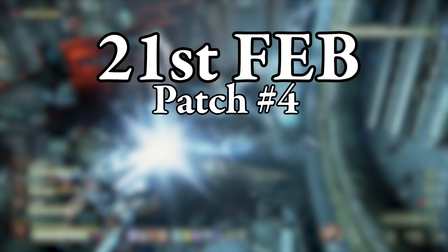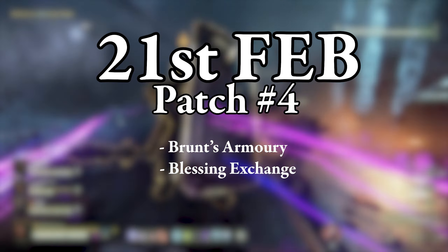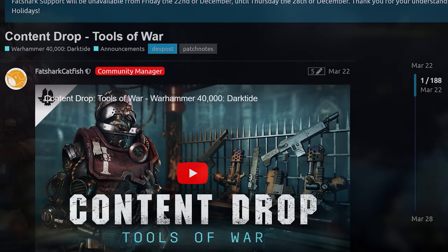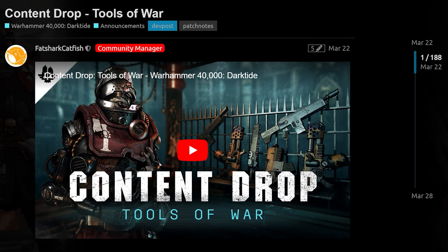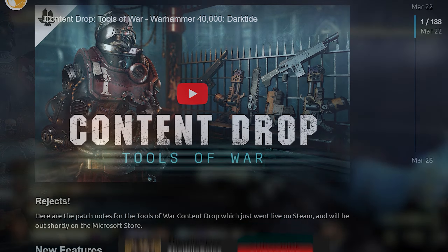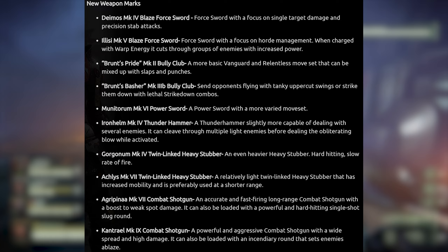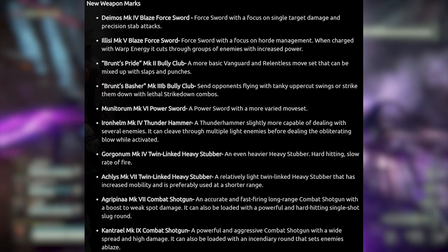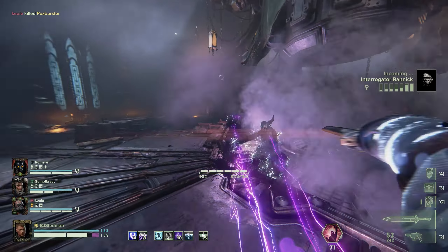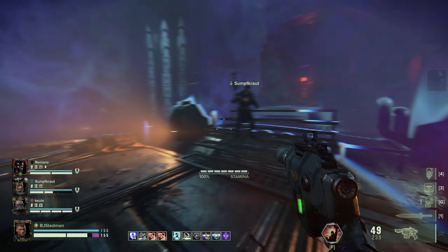We would have to wait a month to receive the first main patch of the year, Patch 4. This gave us Brunt's lottery and the ability to earn or exchange blessings on weapons, which was a very welcomed addition to the game. Before getting the Tools of War update a month to the day later, on the 22nd of March. This gave us 10 new weapon marks, which included four swords, stubbers, bully club shotguns, the Mark VI Power Sword and the Mark IV Ironhelm Thunder Hammer. Whilst it was very much welcomed, a lot of the playerbase wanted to see a completely brand new, fresh weapon.